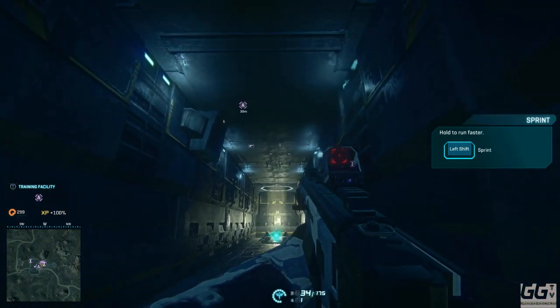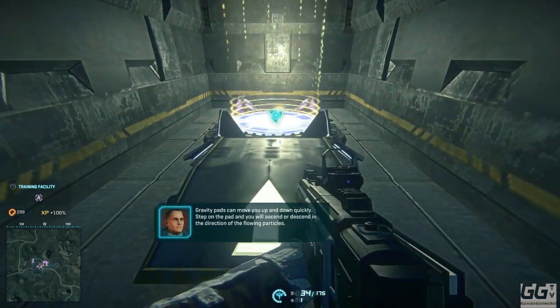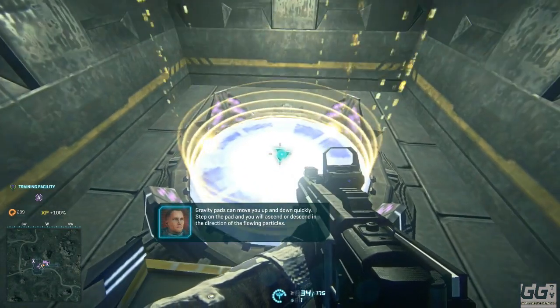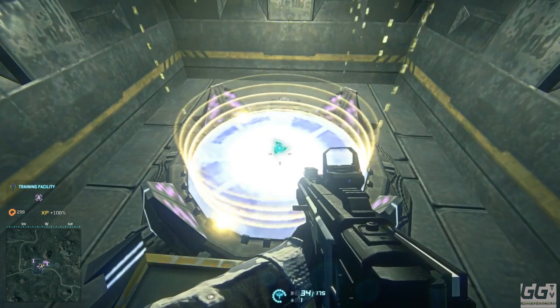This level design looks beautiful. 'Gravity pads let you move up and down quickly. Simply step on the pad and you will ascend or descend in the direction of the flowing particles.'